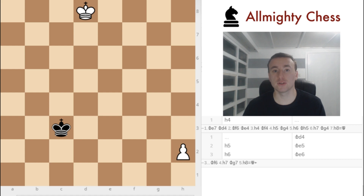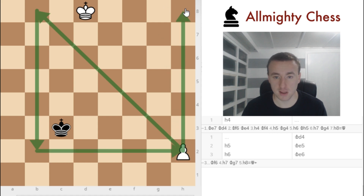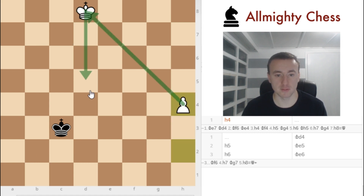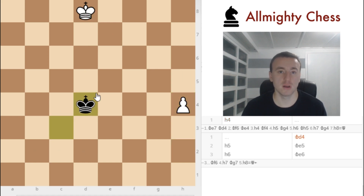Now that you've learned about the rule of the square, I'd also like to show you some positions where the rule of the square isn't actually enough to win or draw the game. Here for example, white is again a pawn up with the pawn on h2. If we draw the square, we can see the black king is safely in it, and even if white is first to move and plays h4, the square becomes like this.